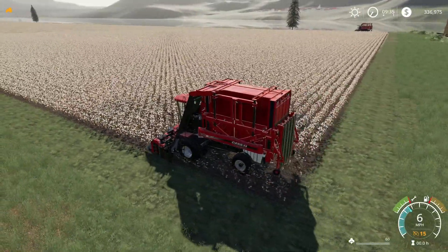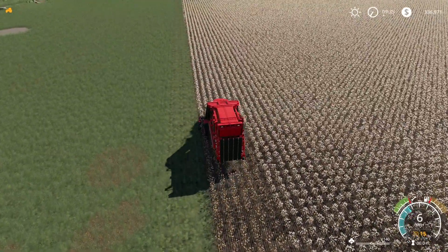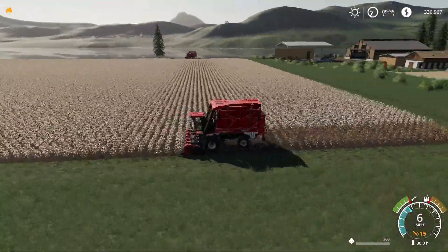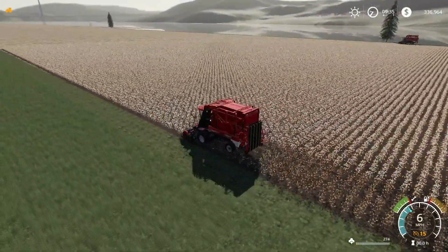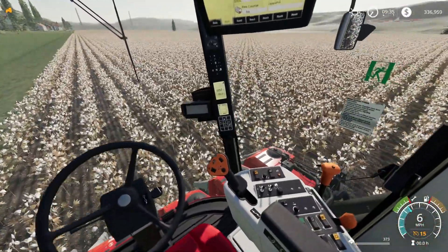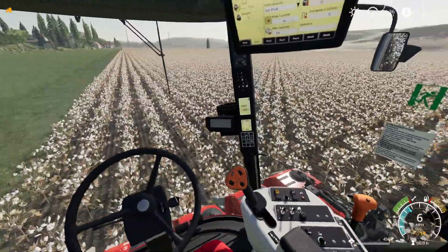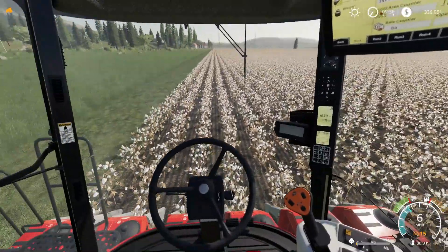The best part about this is I don't have to babysit these. These guys can just roll. They'll do their own thing, they'll drop their bales when they need to, and all I got to do is come get them when they're done. Harvesting the cotton. Isn't it pretty? You know why they call it the snow in the south — you just look at it. It's white as far as you can see. It looks like snow on the ground. It's so pretty.